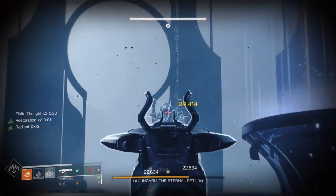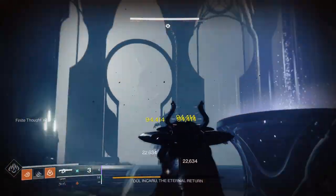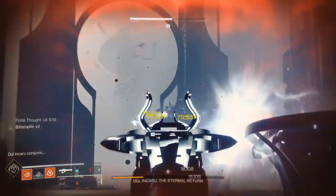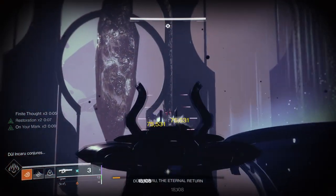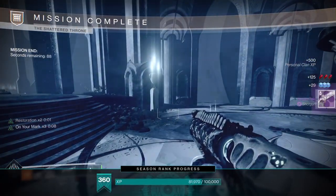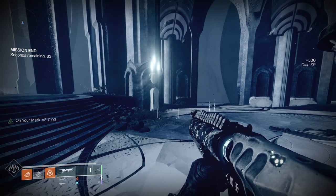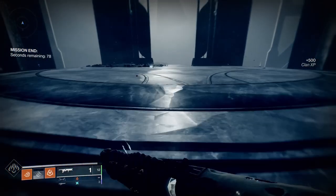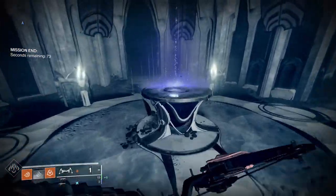We're doing 90-odd thousand damage per round. Witherhoard is going off — just keep refreshing the Witherhoard. My radiance ran out, so I put my melee on her to get the radiance back. You can see the crystal at the back — if you don't jump on the table to take the buff off, and the buff gets to zero, you'll die. Then you've got to shoot the crystal and the whole thing starts again. And there you go guys — that is the solo flawless dungeon on the Hunter.